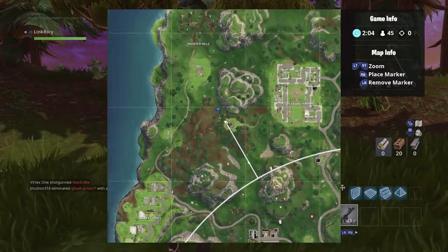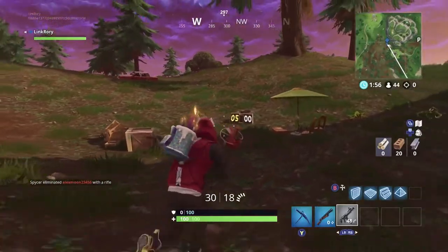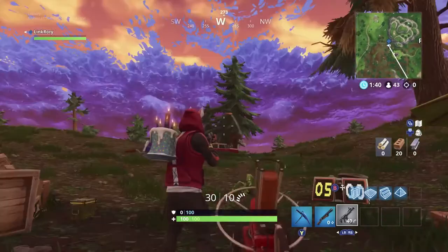The second clay pigeon machine is right here in the woods just left of Pleasant Park. This one shouldn't be too hard to find, so pick up a gun on the way and blast it.